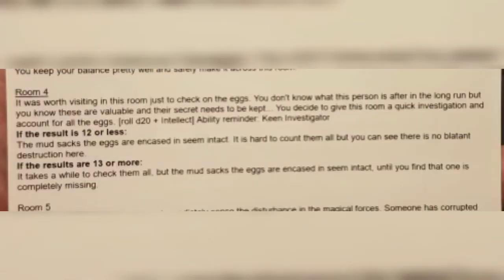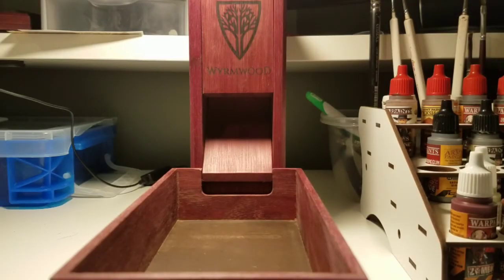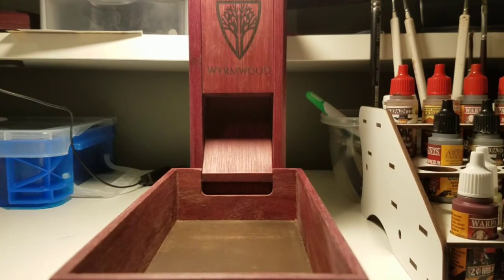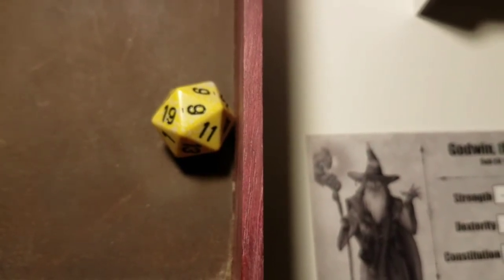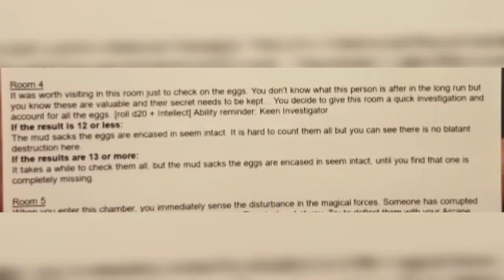Room four says it was worth visiting just to check on the eggs. You don't know what this person is after in the long run, but these are valuable and their secret needs to be kept. You give the room a quick investigation and account for all the eggs. Roll d20 plus intellect. We have the ability reminder for keen investigator, so we add five intellect plus four for keen investigator — nine total. We roll a nine, plus nine is 18. The result for 13 or more says it takes a while to check them all, but the mud sacks and eggs are encased and intact until you find one is completely missing.